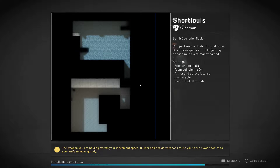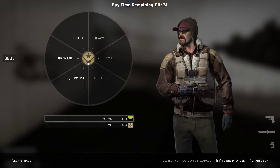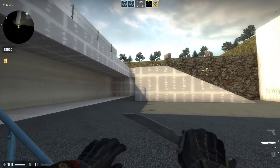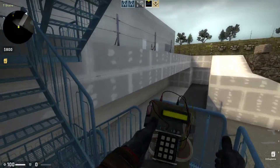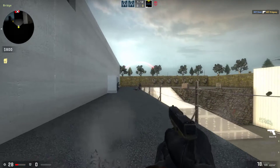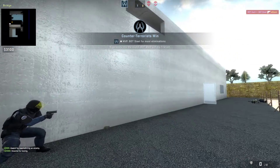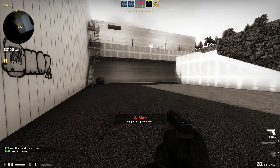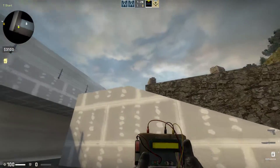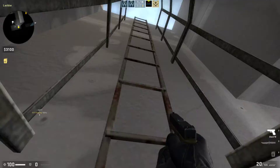It looks like this map has an outline, so probably it's a good one. Overall you can buy things, so from this point of view it's really good. You have two options from what I see — one is going up on those stairs, and there are other doors that work too. There seems to be another way up as well.